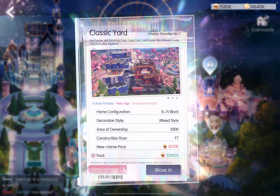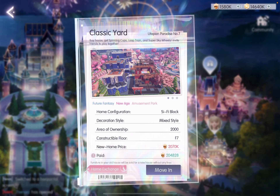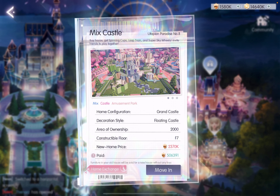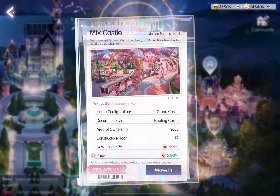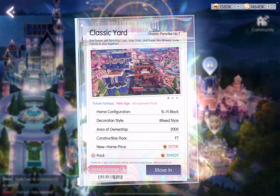House number seven has a sci-fi style and costs 2,070,000 chestnuts. House number eight has a floating castle concept and costs the most expensive at 2,370,000. Let's check out house number seven first.